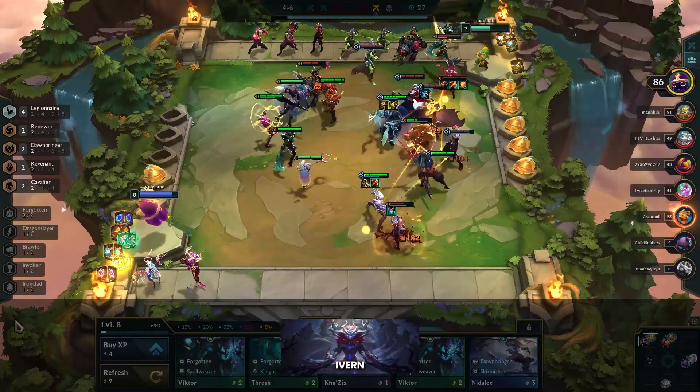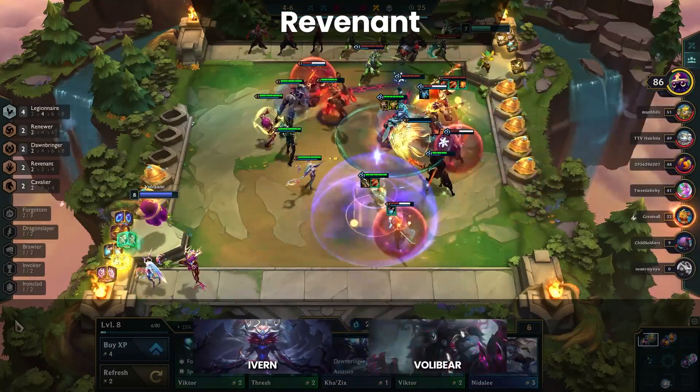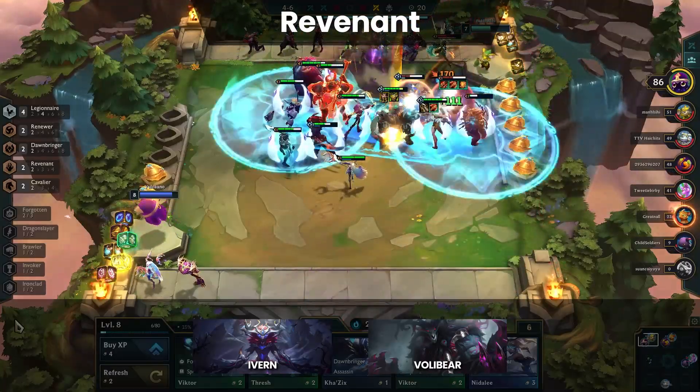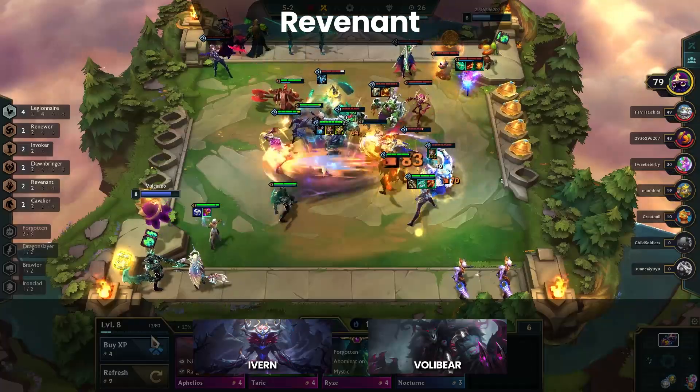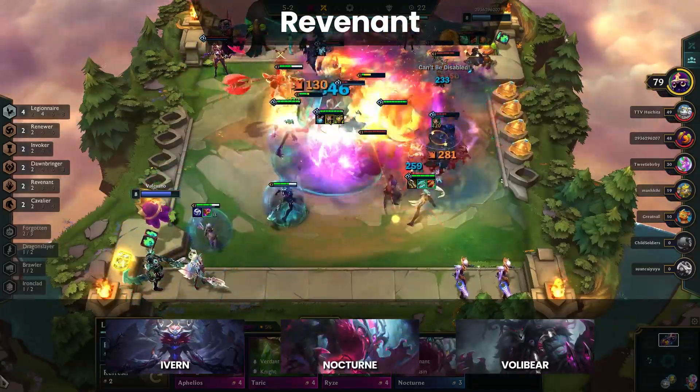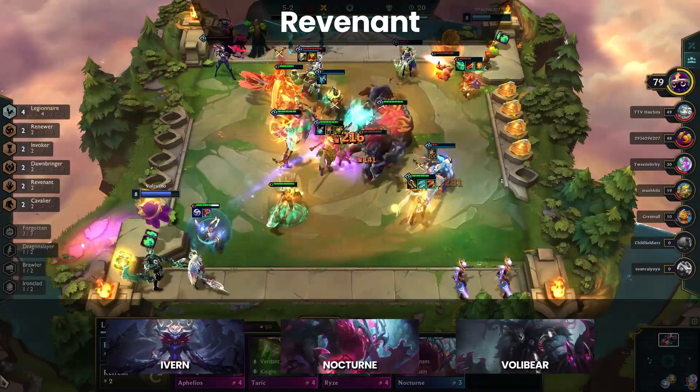Speaking of Ivern, let's talk about Revenant. Despite the nerfs that Volibear, Ivern, and Revenant have received throughout Set 5, they are still some of the most common late game frontliners. Ivern in particular is used in a lot of compositions. Nocturne is still relevant though the critical damage nerfs have lowered his ability to carry in the late game.